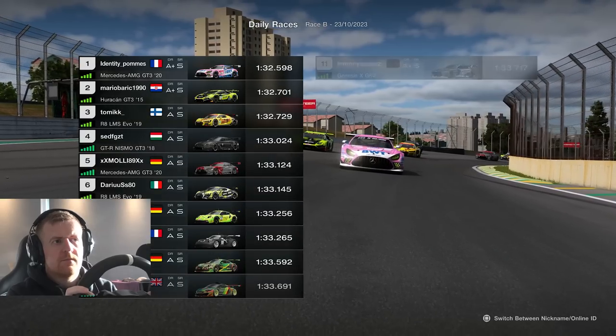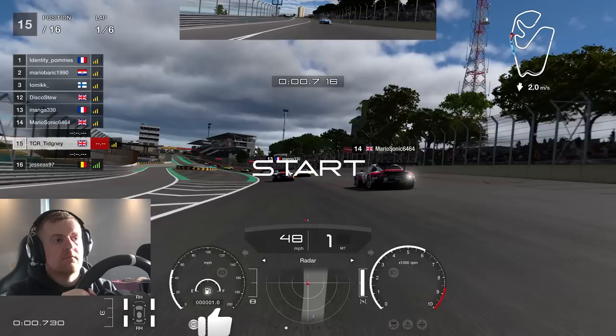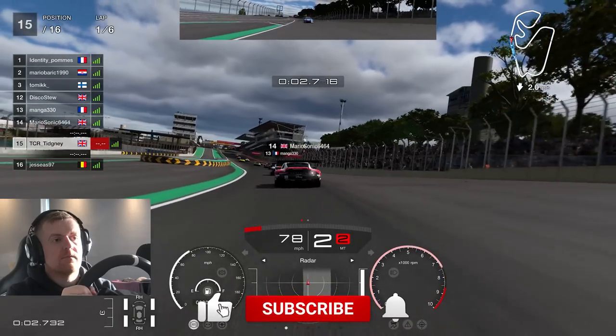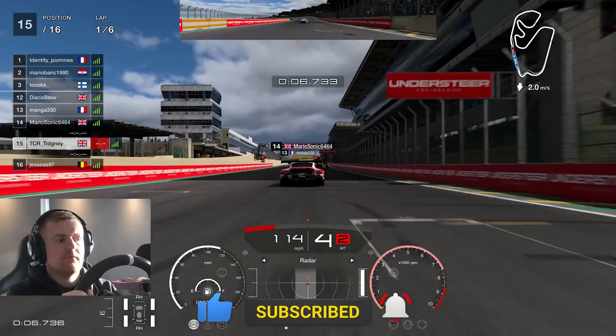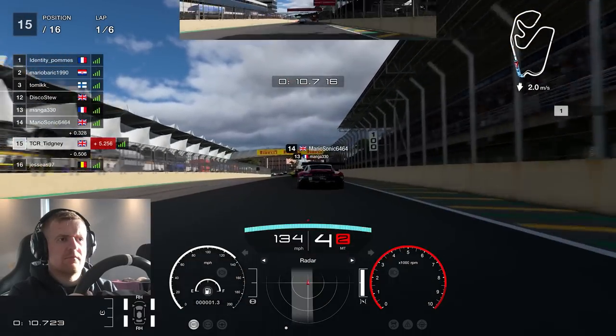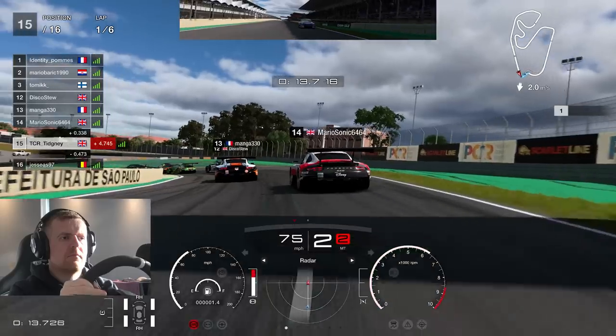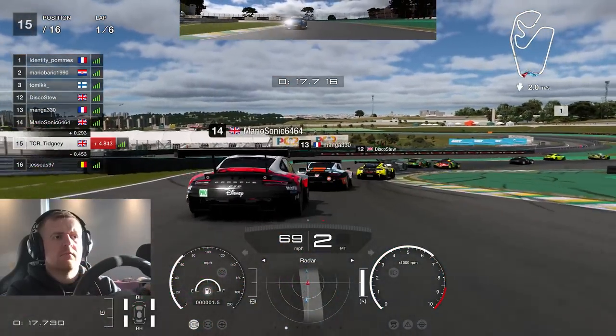Here we go — what have people chosen? Mercedes-AMG, Hurricane, Audi R8, a very much a mixture. Remember, this used to be the balance of performance track in GT Sport, so the cars should be very close. Porsche is a very safe bet though — I've talked about this in the car profile, so make sure you check out the car profile for the Porsche or any other car on the channel.